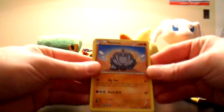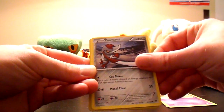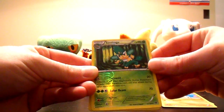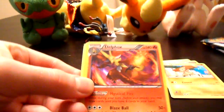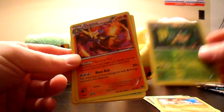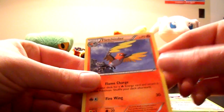So we have Rhyhorn, Bidoof, Spoink, Pawniard, Timbur, Simisage Reverse. And a very nice Delphox holo — did not have that yet, so that's quite awesome. I'll take it. Very nice holographic card to start off. Volbeat, Delcatty, and Fletchinder.